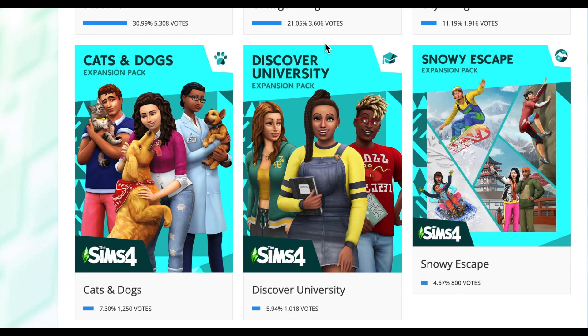Followed by Discover University. When Discover University first came out, there was so much hype around it, and at the time it was quite popular. I think the CAS items to this day are still widely lauded as one of the best CAS item collections in the Sims 4. But I do think it's one of those packs where you might go to university for a while, but you probably aren't going to be using it on a daily basis — I don't think that's a slight to Discover University, I think it's just the nature of the pack. Snowy Escape is up next, which again had a lot of hype behind it, but it's one of those things where you just use it occasionally.